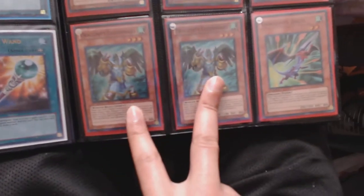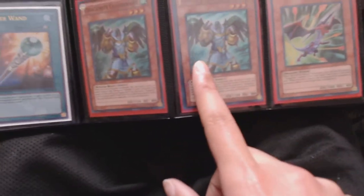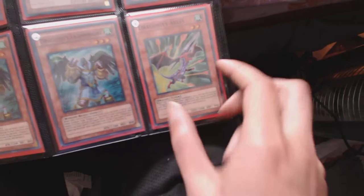Three Dragunity Legionnaires — one is behind this one. Two Dragunity Aquilis (super) — one is behind the Aquilis right there.